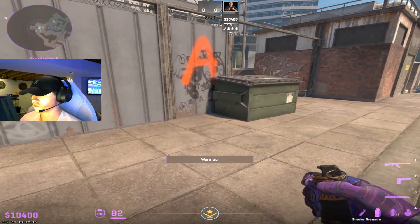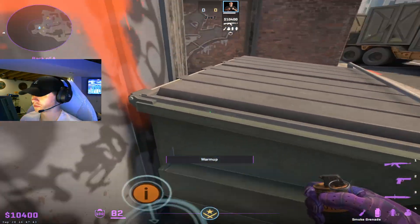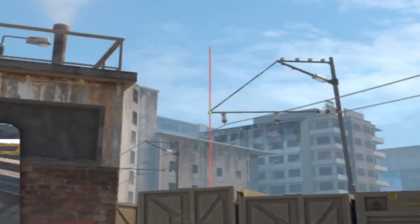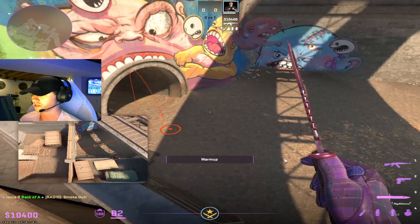In the update, they did remove this propane tank and a lot of people had different lineups. But this is the most common one that people are throwing, so you just come into this corner, aim at the end of this telephone pole, and jump throw. The smoke's going to bounce off the bridge and it's going to land right at the end of the pipe.